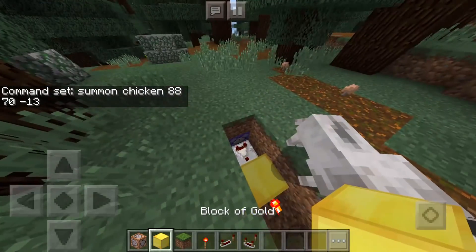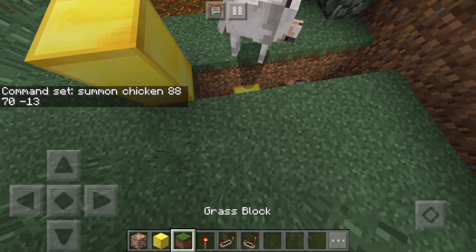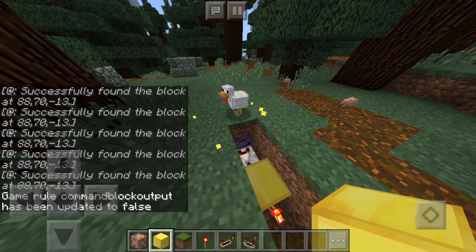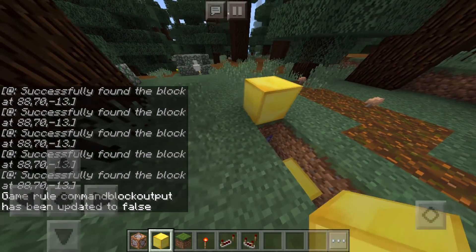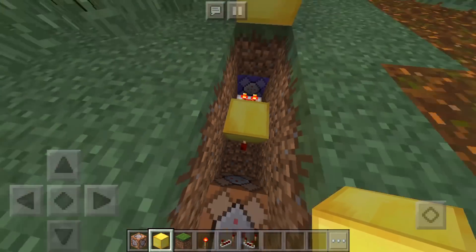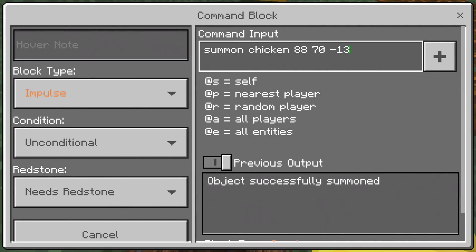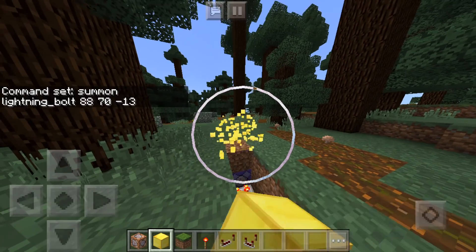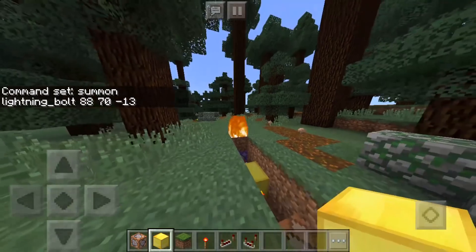So if I were to place a golden block, nothing's gonna happen. I'm just kidding — if I destroy this block then the chicken is gonna spawn where the golden block used to be. Gold block, not golden block. And if you want to make this thing spawn lightning, then you may go ahead and make it spawn lightning. If I were to destroy this thing, then the lightning is gonna spawn where the lucky block — or the golden block — used to be.